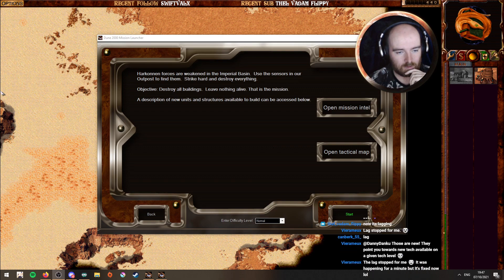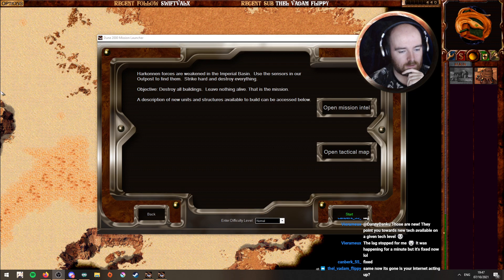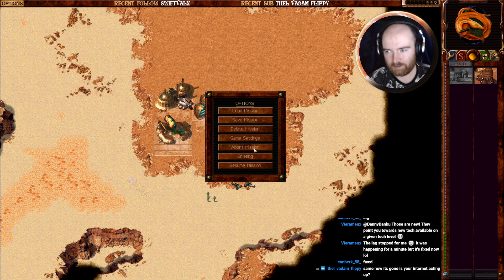Those are new — they point you toward the new tech available. It's happening for a minute but it's fixed now, okay. My upload speed seems fine. If I'm dropping frames it'll let me know, but it's not saying that I am. So it might be on Twitch's end, which is a bit weird. I'm not really sure what I can do about it — I'll keep going for now, and if it acts up again let me know. Sorry about that.